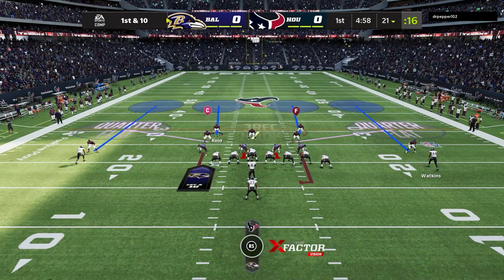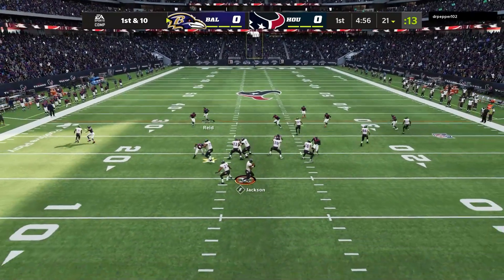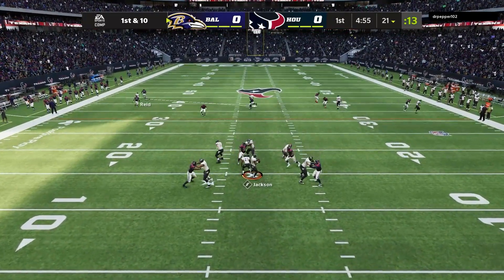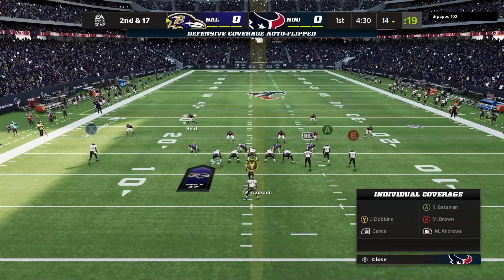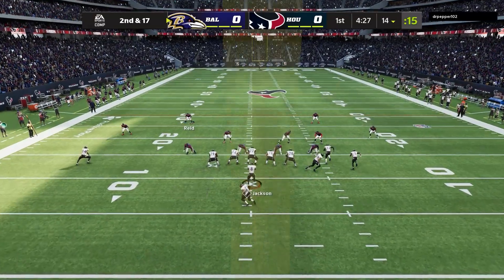Yuri motions over to three strong, so on the weak side safety what I should be looking for is a crossing route by that number three route guy. Fortunately Marquise Brown gets a press win over the top so I have to bail and just go over the top of them and prevent a one-play touchdown. Fortunately we were able to stack Lamar on that one.